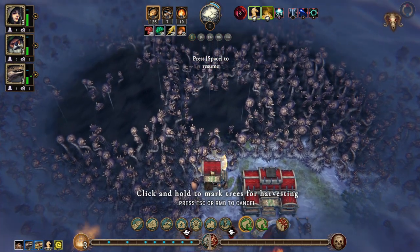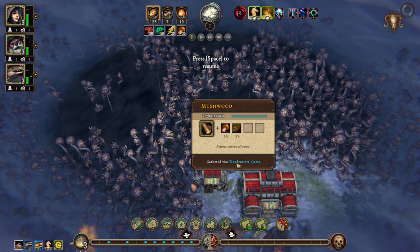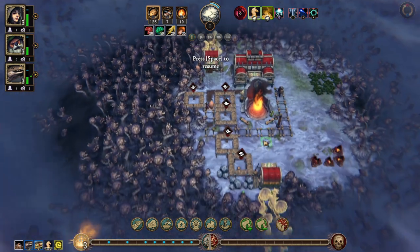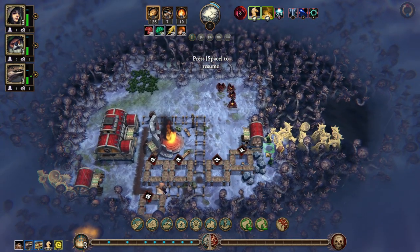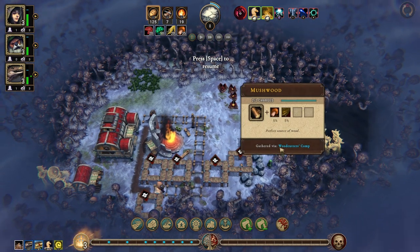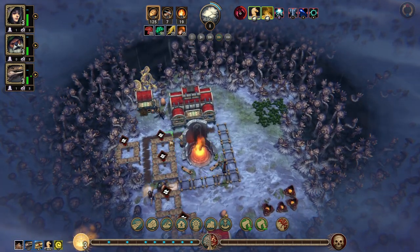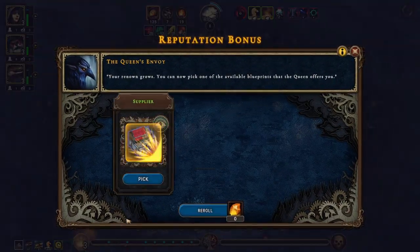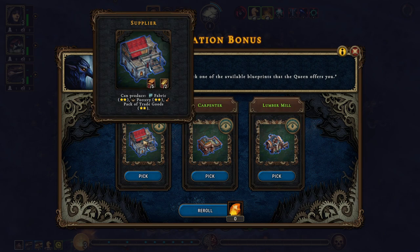This is a very, very different biome. What are these? It's mush wood — they have a 5% chance to give us mushrooms and leather. Cool, cool. I think I want the lumber mill.